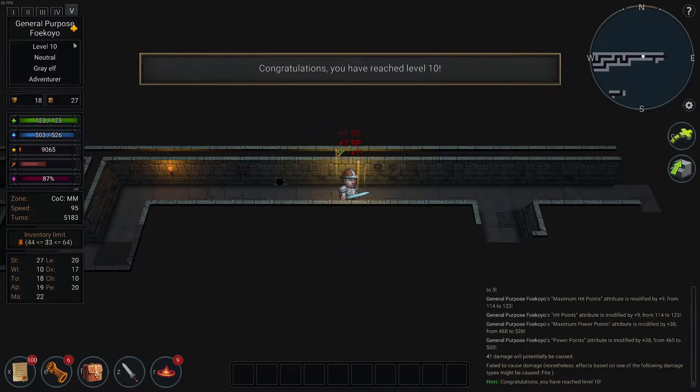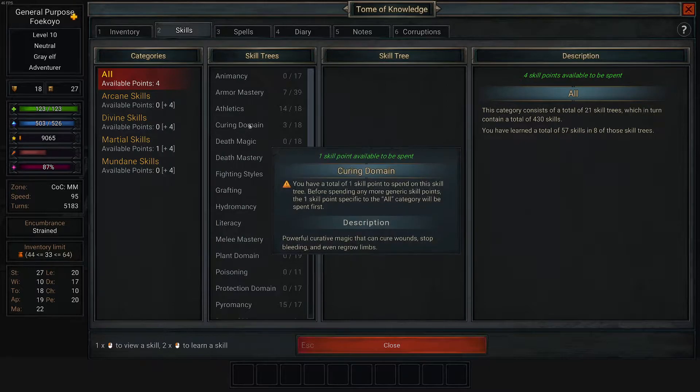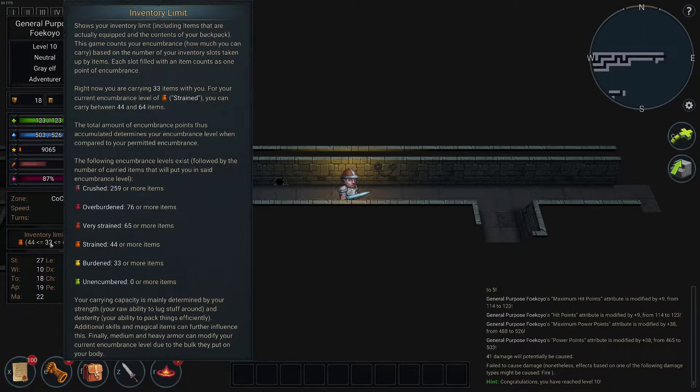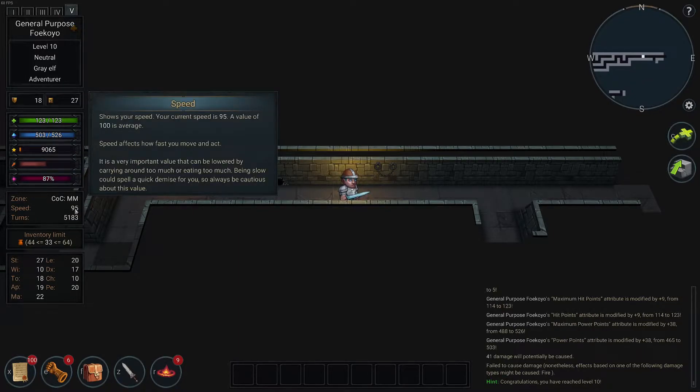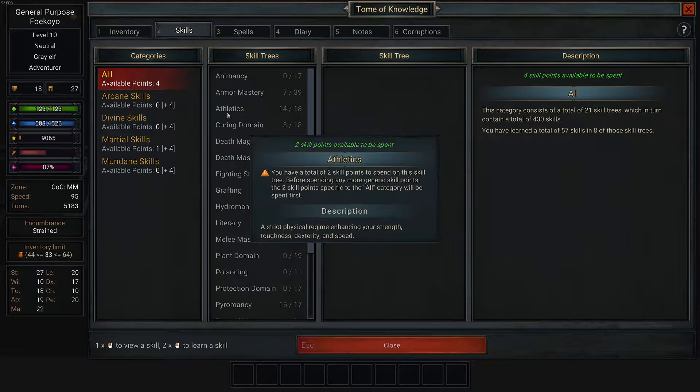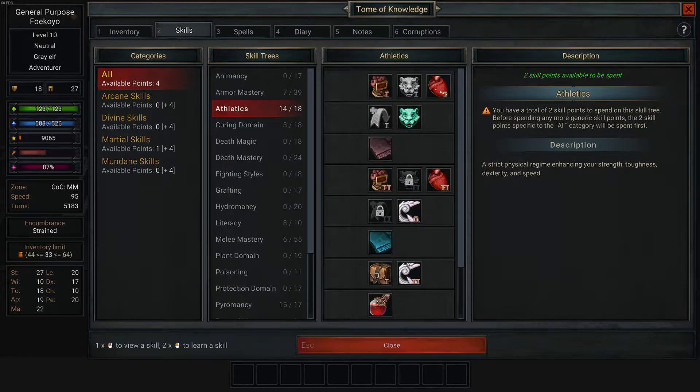Level ten! My power grows — obscenely so. How strained am I? It's killing my speed. A value of one, so I'm a bit slower. That's not good at all.